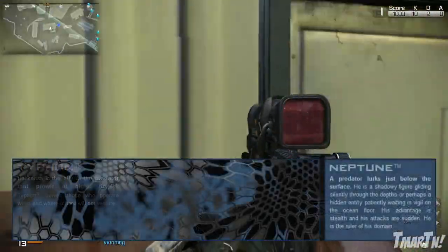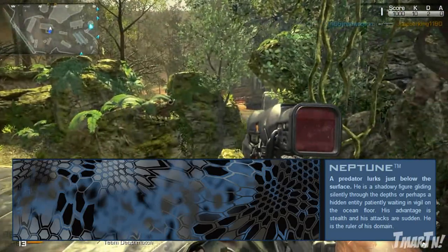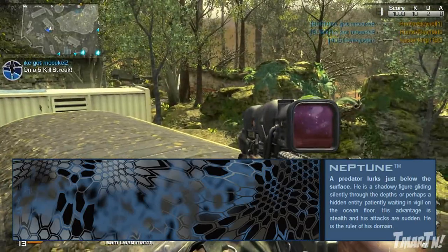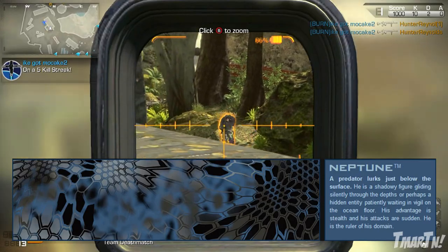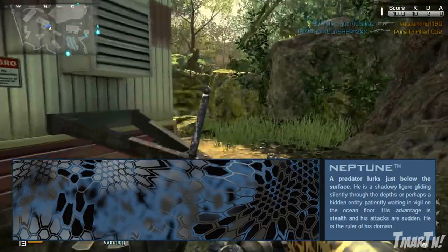And the Neptune here is pretty cool as well. 'A predator lurks just below the surface. He's a shadowy figure gliding silently through the depths, or perhaps a hidden entity patiently waiting in vigil on the ocean floor. His advantage is stealth and his attacks are sudden. He is the ruler of his domain.' That one's pretty cool.